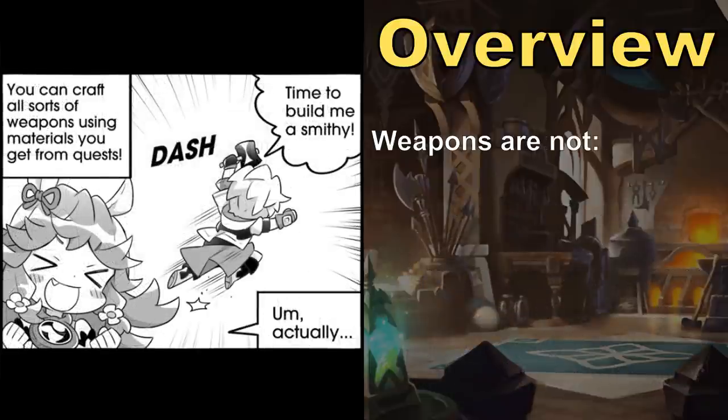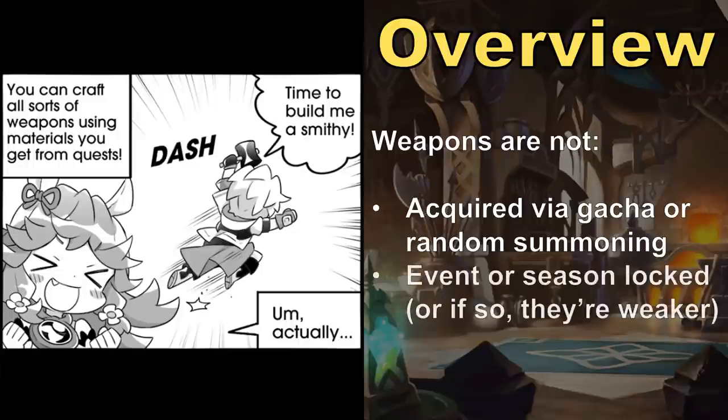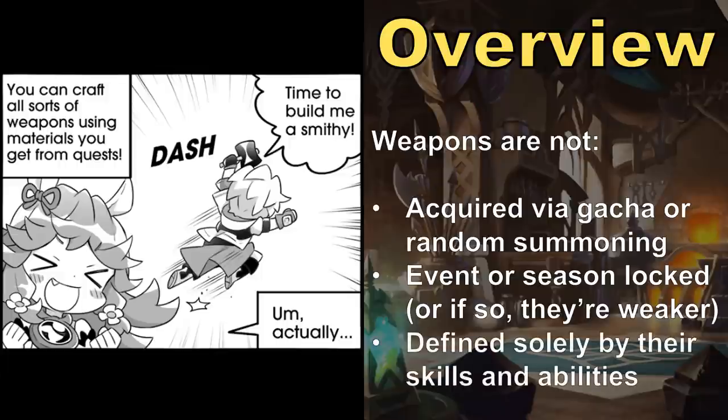Unlike Dragons, weapons are not randomly acquired via the summoning system, and unlike Wyrmprints, relevant weapons have never been limited time or locked behind seasonal events. There are crossover and seasonal weapons which are designed to help new players, but in the long run their main uses are as cosmetic skins. Furthermore, while skills and abilities are the main determinants of how good Dragons and Wyrmprints are, weapons are more straightforward and mostly come down to stats — first strength, and less so HP.